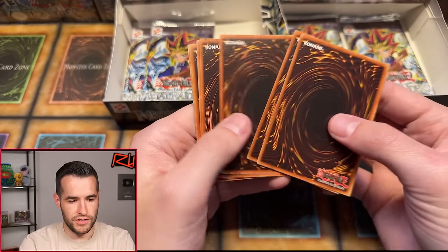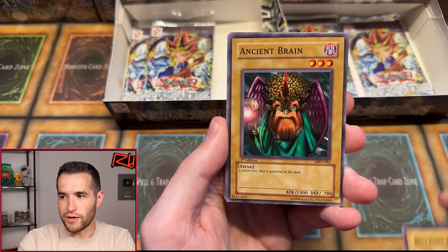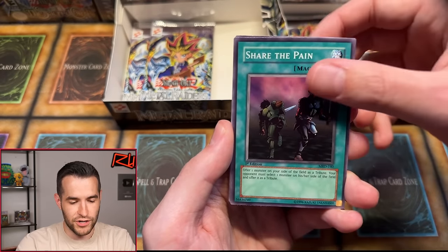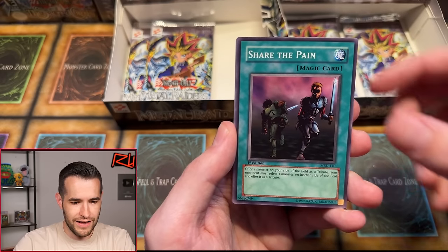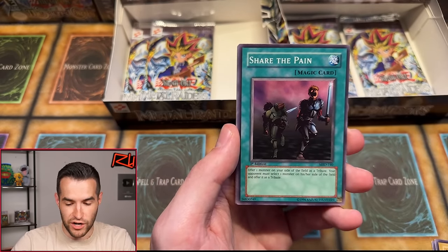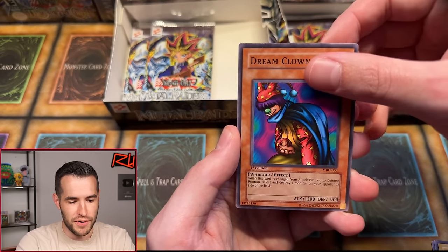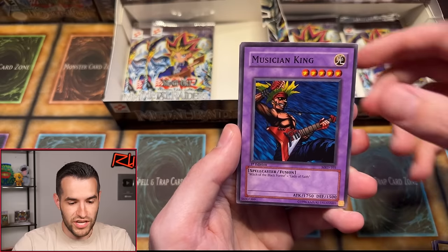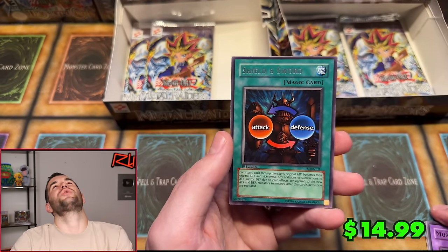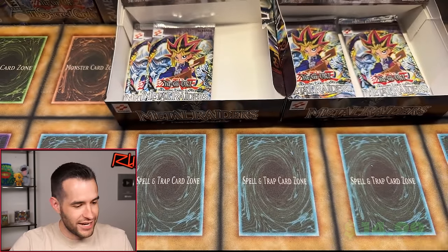Bottom Dweller, Ancient Brain, Share the Pain, Swamp Battle Guard, Share the Pain again — double Share the Pain — Ancient Brain Share the Pain back to back, Block Attack, Dream Clown, Musician King. And Shield and Sword — I thought that was a foil for some reason. Little Pokémon action added again. We officially have eight packs left.